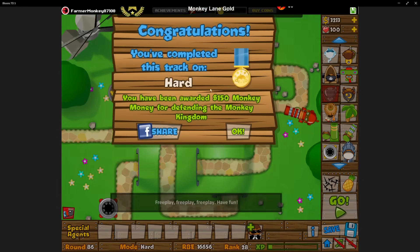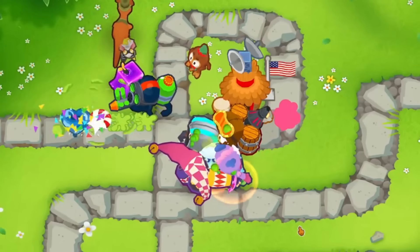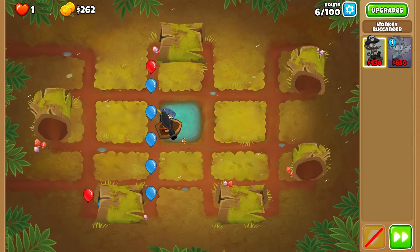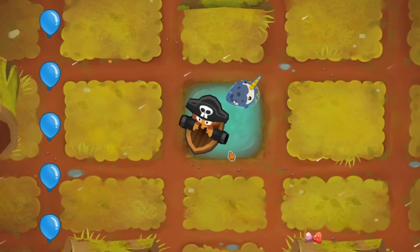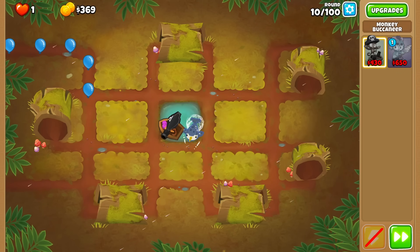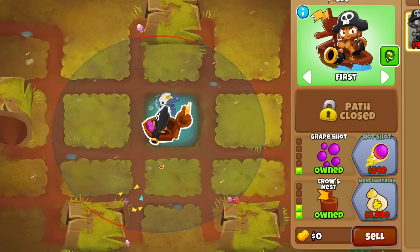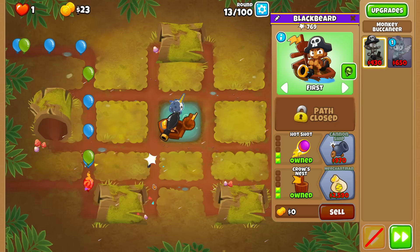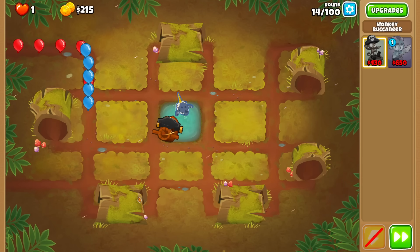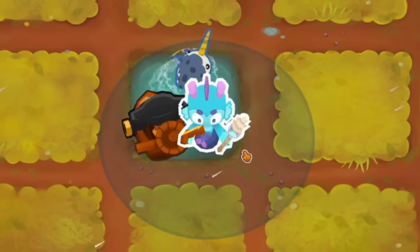All that's left is BTD6, my bread and butter. Instead of a normal chimps run, I thought — why not try to beat chimps with only 2 monkeys? One of which being the new mermonkey that came out a week ago. So we hopped into chimps with only a buccaneer and mermonkey. The start was simple: place a buck in the middle of the map and save up until we can afford grapeshot, giving it several extra projectiles per attack. Then we picked up long range and crow's nest so it could see more of the track and hit camos. In a 2TC, we'll want both towers to see camos naturally. We also upgraded our buck to a 0-2-2, which lets its grapeshot start balloons on fire and pop leads. Now it was time to get the mermonkey.